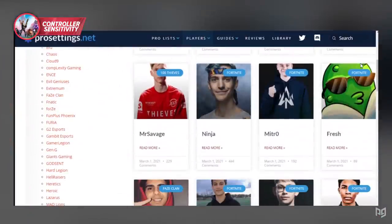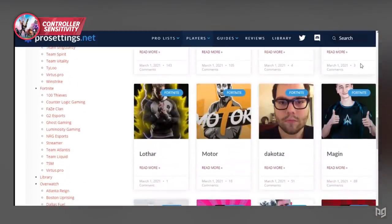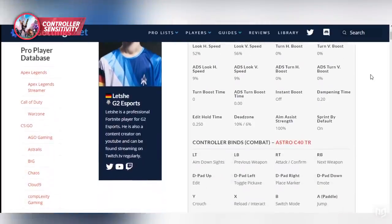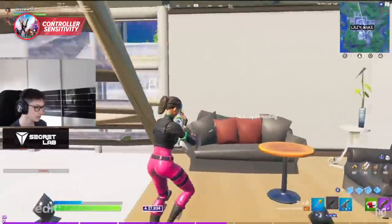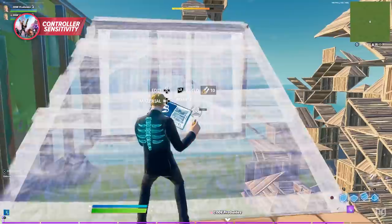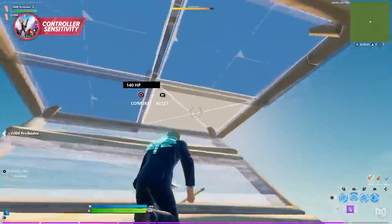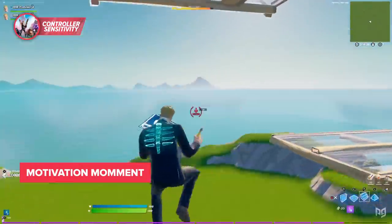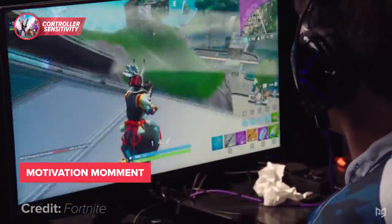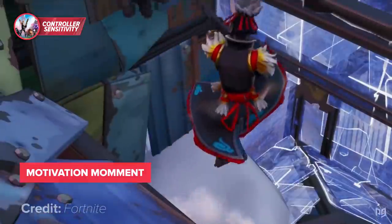If you still need help figuring out your controller binds, use your resources and find binds that fit you from other professional players. After copying down those binds and settings, you need to practice and learn from the best. A great way of learning is by watching our previous controller videos. Remember, everybody starts at a low point and the player with the best mentality always succeeds. I've always said mentality is everything — there are talented players that will never be in the spotlight like some of your favorite pros, and it's really because of their mentality.